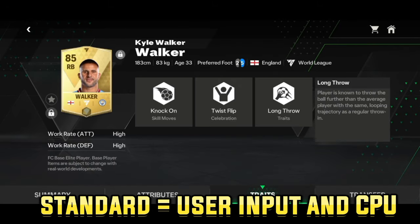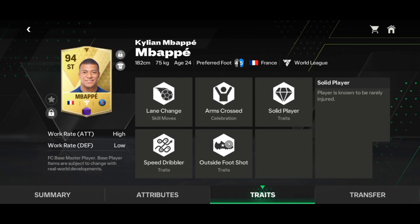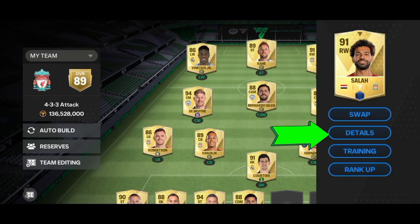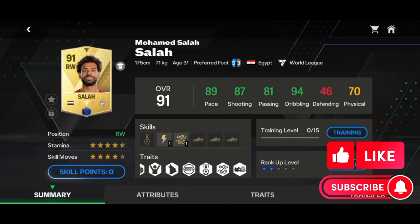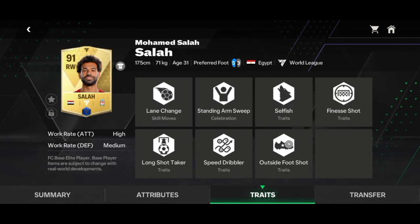The standard traits have an effect on how a player plays, both when played by a user and when controlled by the CPU. While the CPU traits impact the way that a player plays, but only when it is controlled by the CPU. You can view the traits of any player by tapping on his card and selecting details. Here you can see all the traits, celebration and the assigned skill move of the player. You can also tap on the traits to view them in detail.